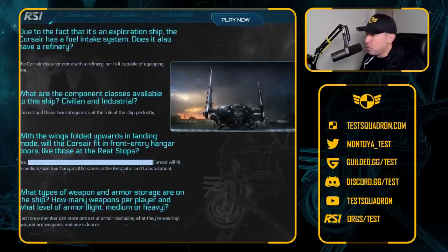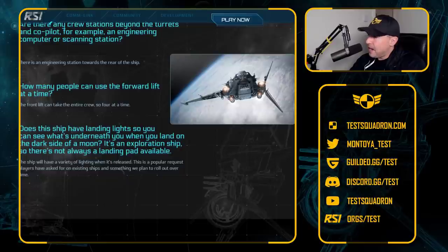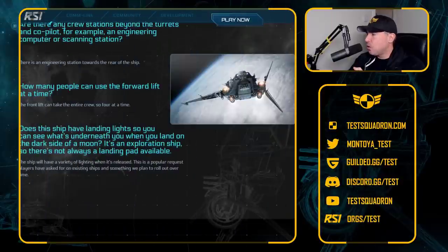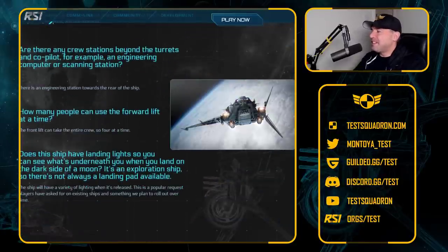With the wings folded up in landing mode, will the Corsair fit in front entry hangar doors like those at the rest stops? Yes, it will. Here we have a nice image of the ship with its wings folded up. I have to say something about the symmetry — I know every time a ship comes out, someone asks why it's symmetrical because you're in space and don't need symmetry. I'm not a fan of the asymmetrical look, though I know some people are. I get the rule of cool and wanting something different in design, but what really speaks to me is the firepower of the ship. I'll live with it.